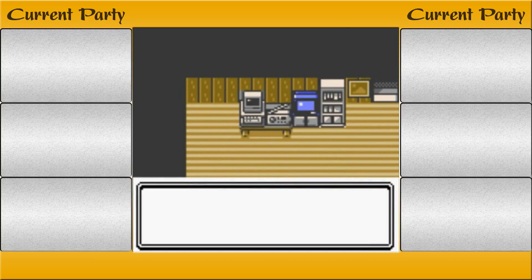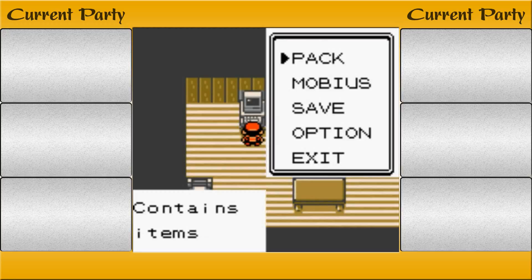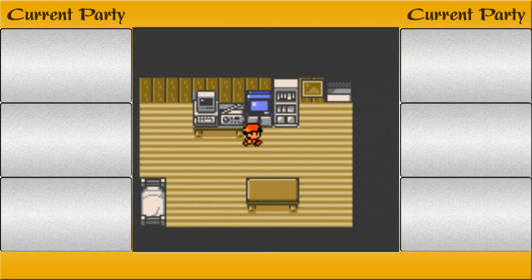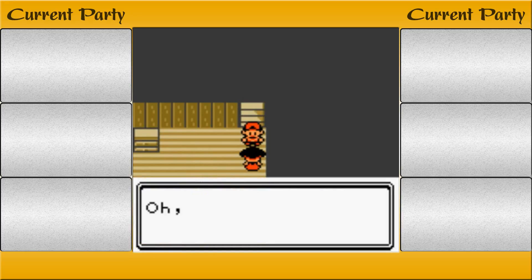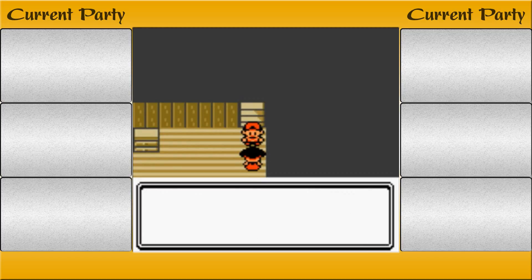I can go to the PC right away — I thought in Gen 1 you couldn't do that until you got to a Pokemon Center. I don't have anything in my pack. Our neighbor Professor Elm was looking for you — he said he wanted you to do something for him. Also, your Pokemon gear is back from the repair shop. Poke Gear, because they couldn't call it a cell phone.